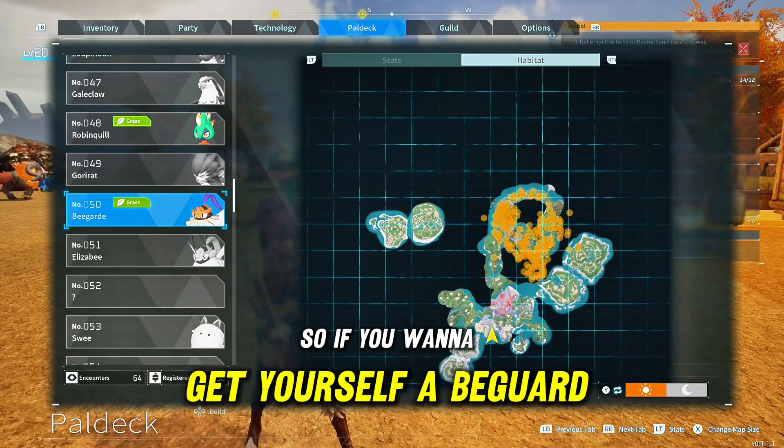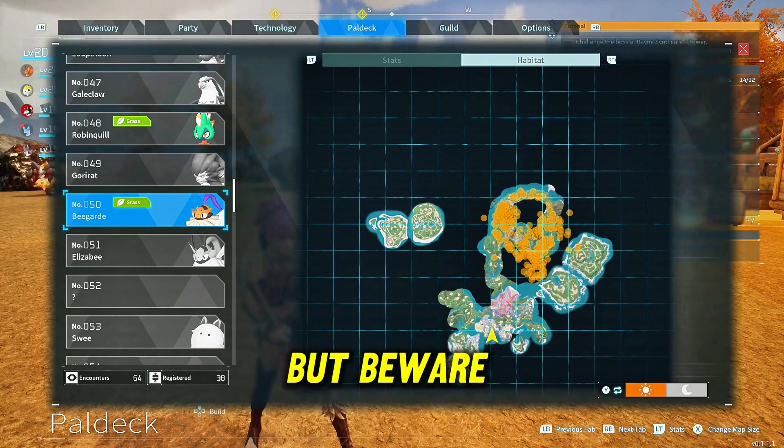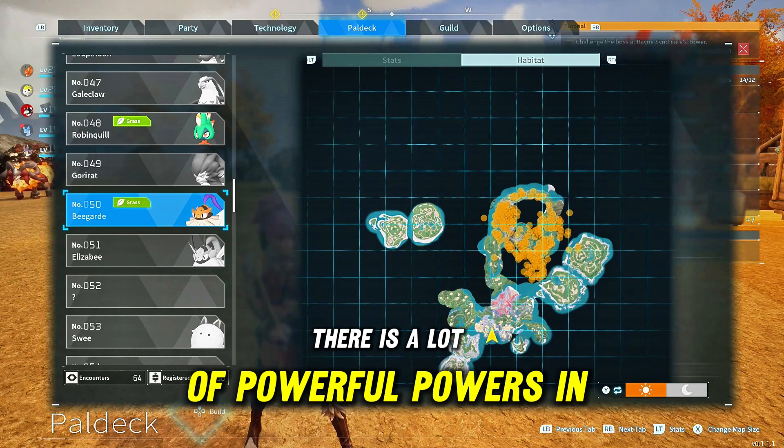So if you want to get yourself a B guard, you want to come to this location right here, as you can see highlighted on the map. But beware, there is a lot of powerful powers in this area.